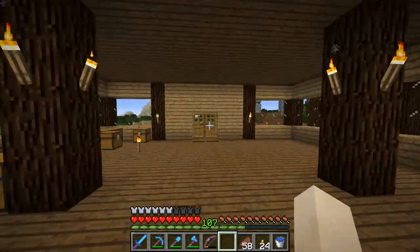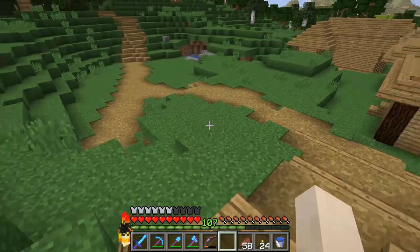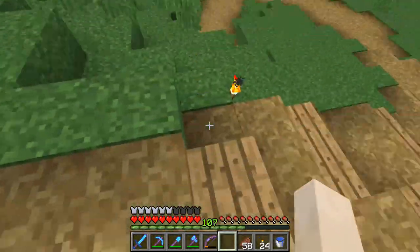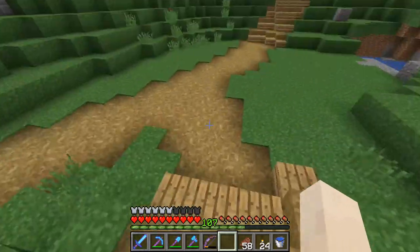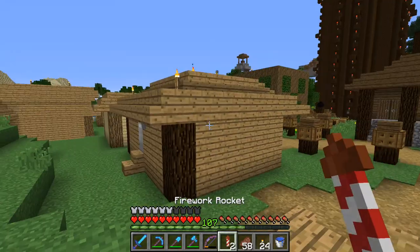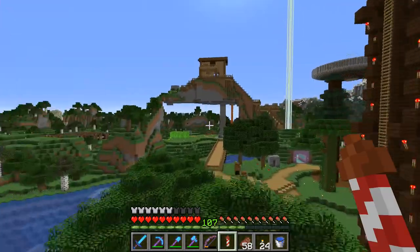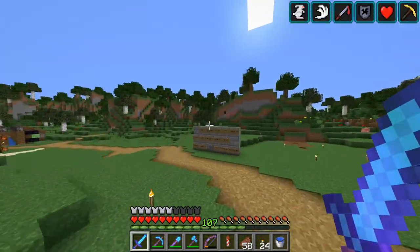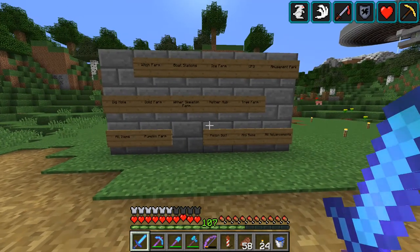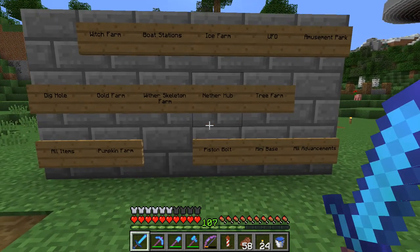I'm playing offline so I have no skin right now. I added pressure plates and a little path over here because I like to walk from point to point and don't want to go around and up all the time. Looking at the to-do board — we have a pumpkin farm to tear down and fix, a tree farm to work on. I think I'm going to work on the witch farm today.